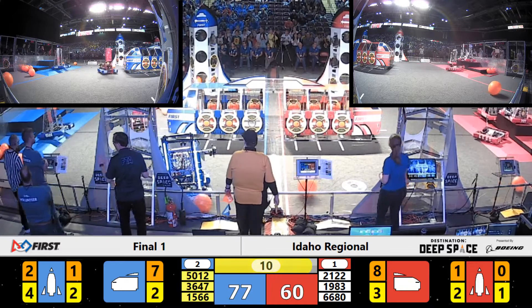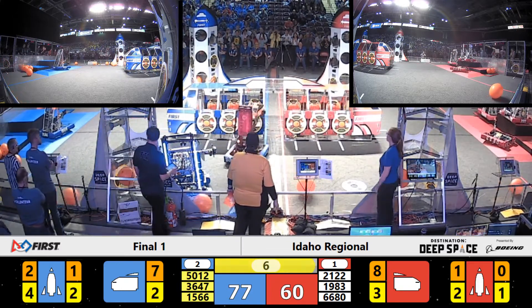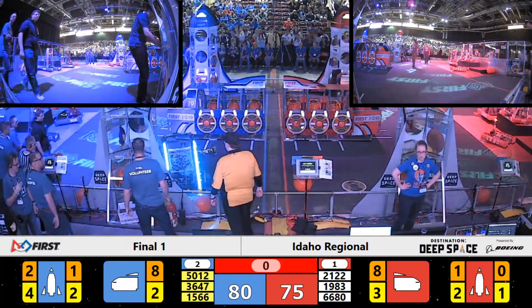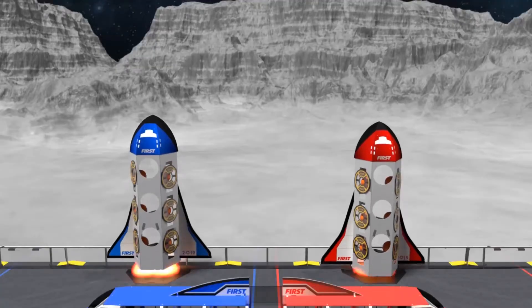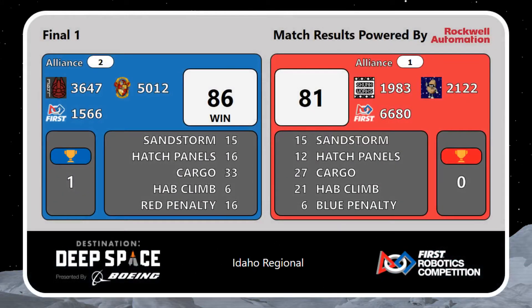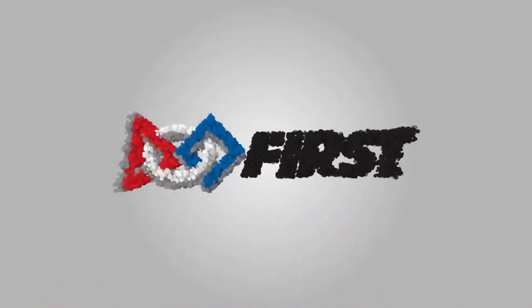That's 10 seconds left as the Red Alliance is sitting all right on their half. Griffin Gear trying to make last-minute scores as the clock runs out. Here are your scores — it's the Blue Alliance taking a very close match, 86 to 81.